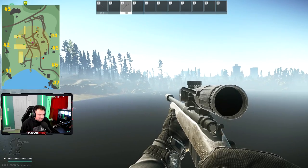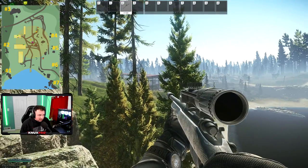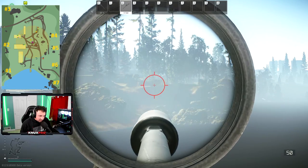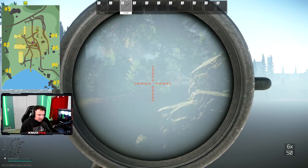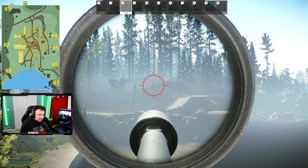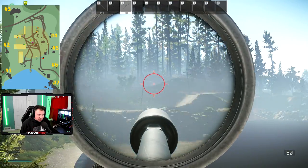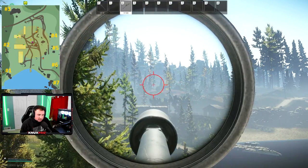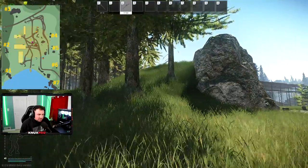The first spot I call Water Rock. Even with the slight fog it's not that bad. People like to hide in this bush here and snipe, so you have this whole area to catch players. Players are going to be on that side sniping as well, so you can counter-snipe them. A thermal works very well here.